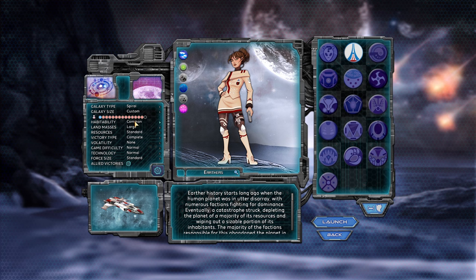Beyond standard 4X options like picking a race and determining galaxy size, you can customize habitability, the size of land masses, the abundance of resources, victory conditions, and world volatility. World volatility — a Supreme Ruler feature — determines how active the AI will be in diplomacy or in war, and the higher it is, the more active they'll be and the further the bias against the player will go.